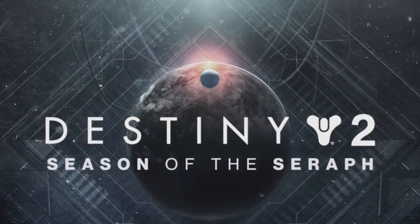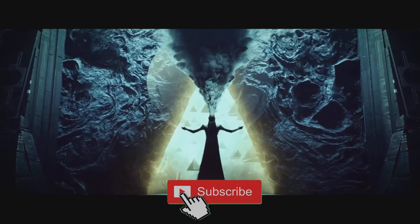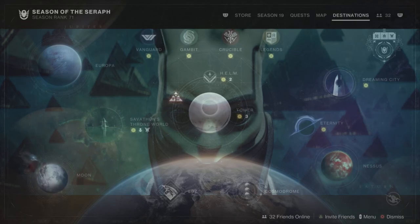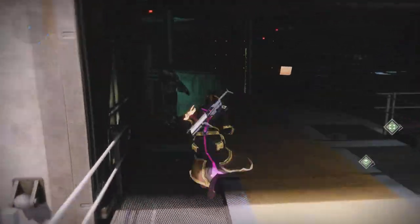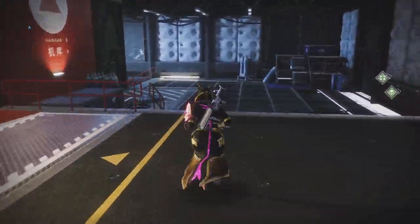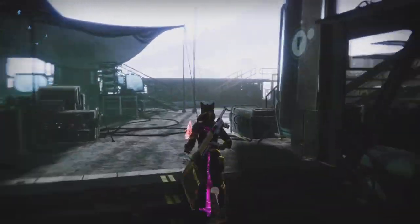Hey, what's up everybody, welcome back to Carpool Gaming and another Destiny 2 Season of the Seraph video. It is Xur day, Friday January the 13th 2022, and Xur is back in the Tower. We're going to hop on over here and see what Xur has for us today. Once again, thanks for watching my guardians — without further ado, ladies and gentlemen, let's get started. Xur can show up in one of three different locations; today he's showing up in the Tower, so we're going to spawn in and head over adjacent to Saint-14.